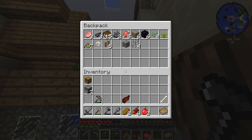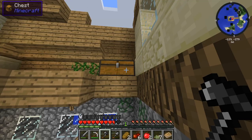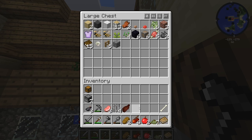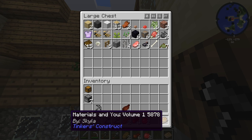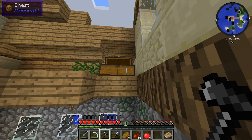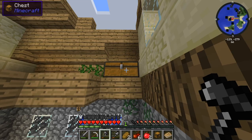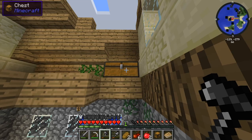Aluminum - I can't use it for some reason to make a pickaxe. I think you have to melt it down or something.